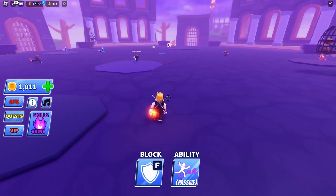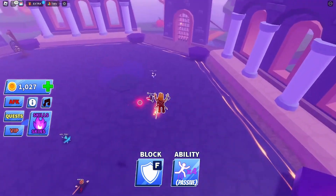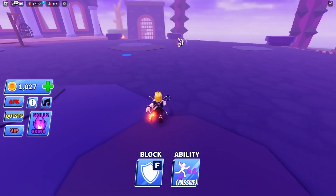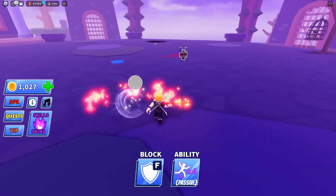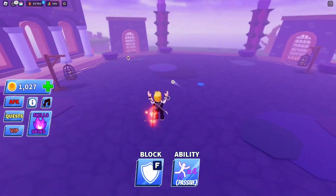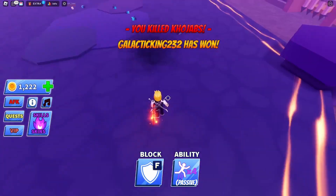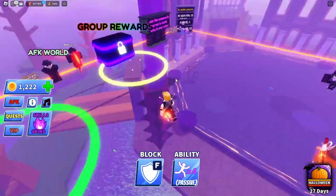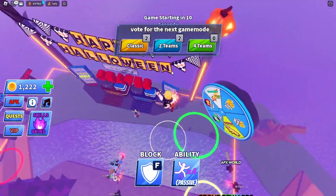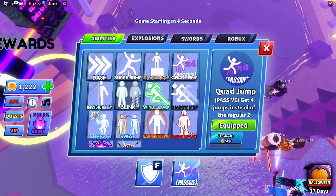Now we're going to play some rounds and see if we can win with the new abilities. The ability almost killed me! Oh — I actually killed someone with the ability, let's go! We won a round with the quad jump. Sometimes when they get close you can jump up into the air and hit it and they time it wrong and die. Now let's try and win a round with the blink.